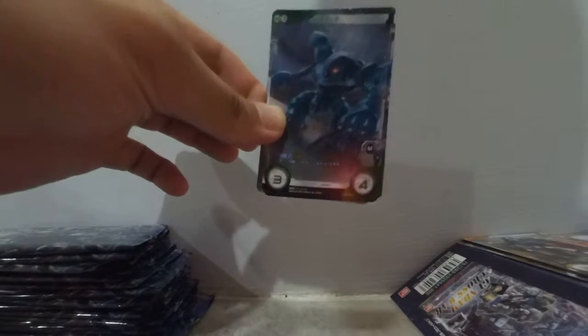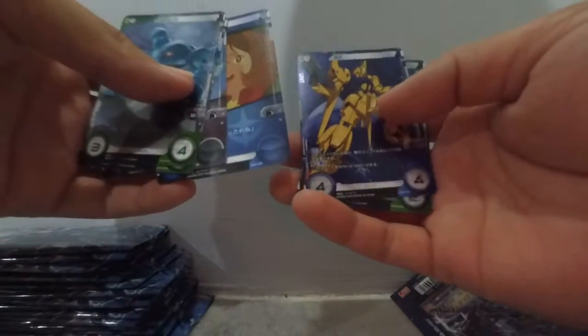We got a green! So you have the green, the blue, and the black. Oh — Yakushiki! Oh, Sha Zaku! I was told this is actually quite a great card if you're using the Xion.